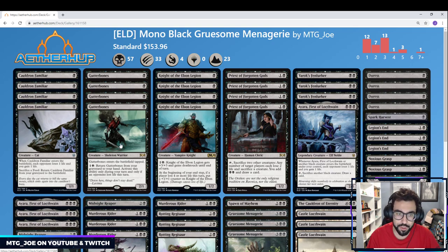Our other 1-drops are Gutterbones, which is a recursive threat — a 1-mana 2/1 that can keep coming back — and Knight of the Ebon Legion, which I put in all my black decks. It's a very good creature early or late in the game, and it gets bigger over time. We're playing four Priest of Forgotten Gods. If we can untap with this and sacrifice Gutterbones, with the mana we generate we can return Gutterbones to our hand. It also gives card draw and forces the opponent to sacrifice creatures.